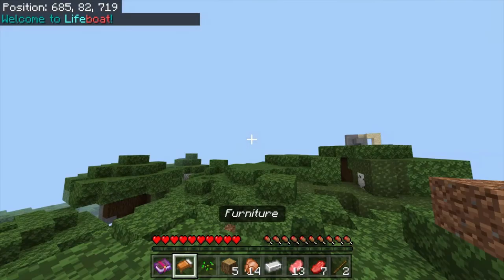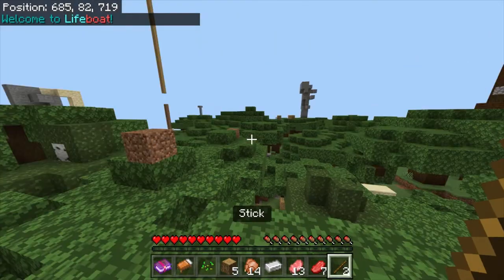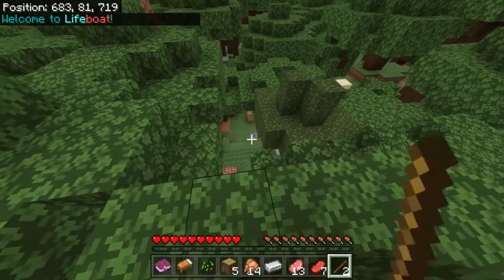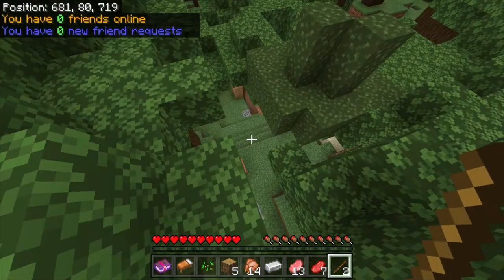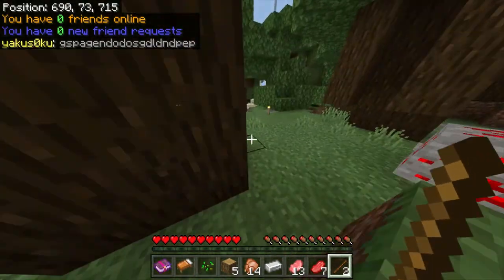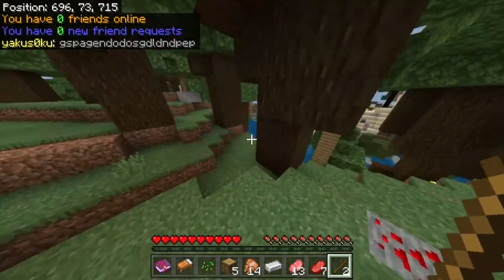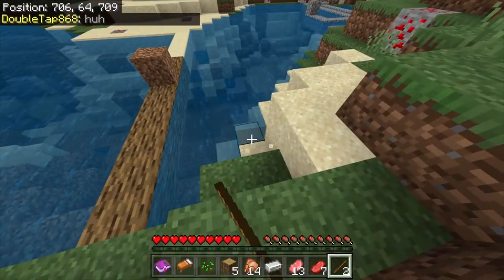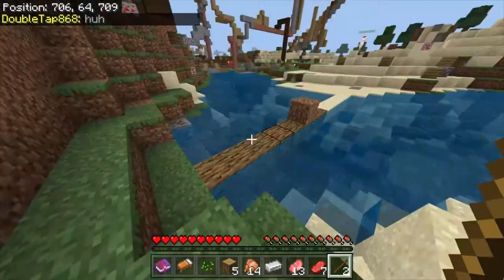Here we are on SM60. You can see things look a little bit different. There's a lot — you can see the coal and redstone taking over the blocks. As well as if we can find some water right over here, you can see that it does not flow correctly.